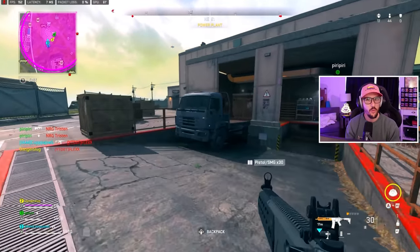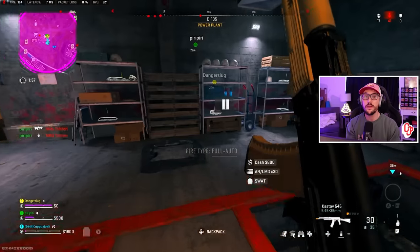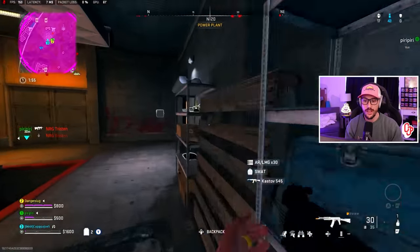A big part of what we're focusing on is: we don't get off to a great start, but we're still able to drop 20 kills. Where do we pick up that pace? What does our pacing look like throughout the game?